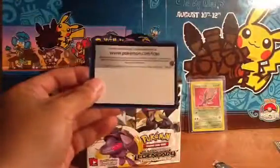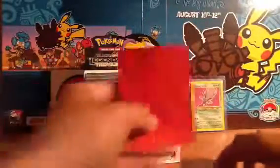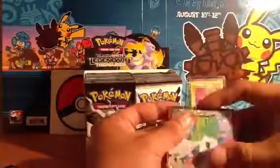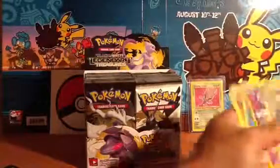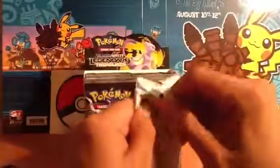I have some sleeves up here. I pulled out my blank code card — it's a full art Shaman, it's freaking awesome. Already, first pack, full art EX — awesome. I'm going to see if I can figure out how to put these together.